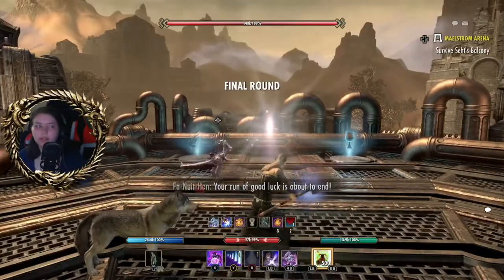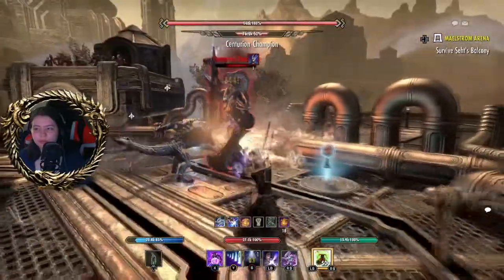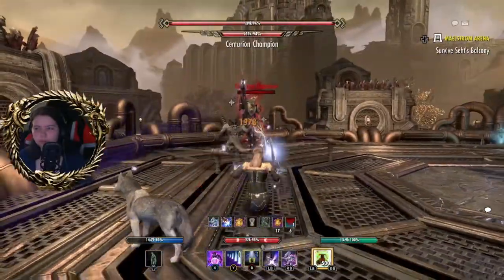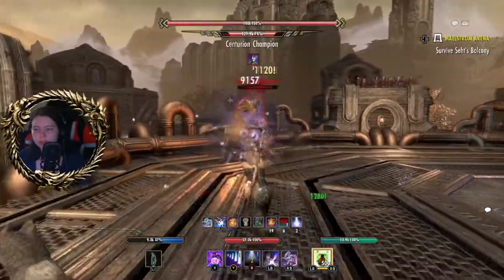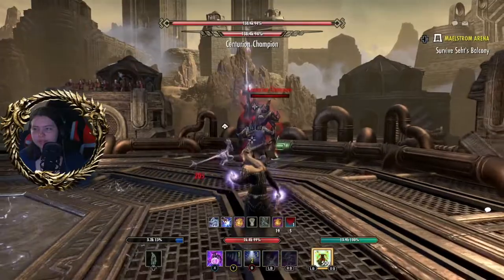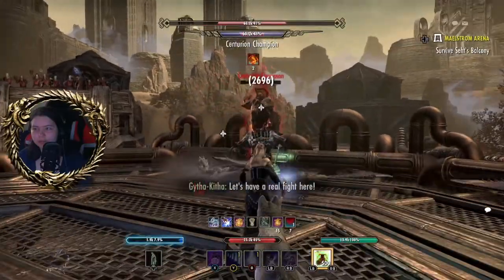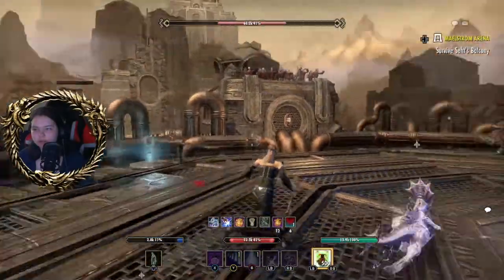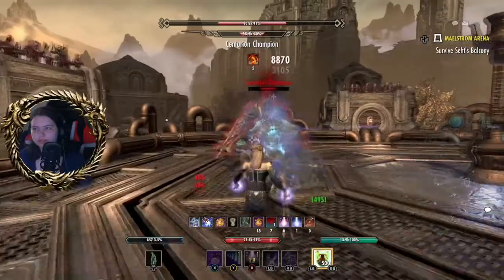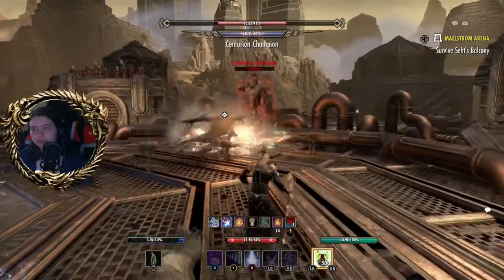There are three centurions that will appear. When you get them down a bit they'll sit down, which will then spawn the next one. You've got to get these down one by one, but the first one is going to instantly sit down until you get the other two to that level — which from the looks of it is 41%.